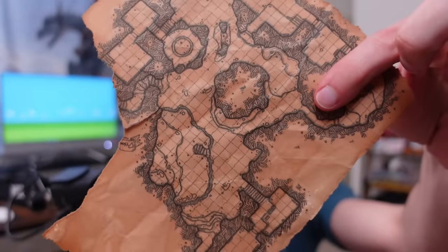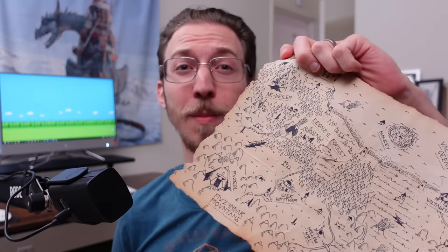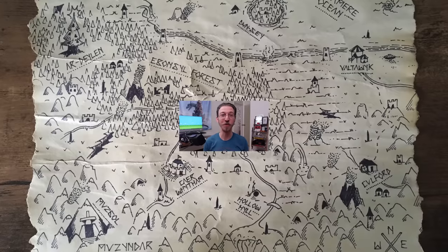I made all of these D&D player handouts in about 15 minutes, and I made this map in like 5 minutes! This one took me a lot longer because I drew it all by hand, but I've been really into making physical props and handouts to show my players during our role playing game sessions because it's way easier than I thought, if you don't draw a whole world map by hand! And it takes almost no time from start to finish.